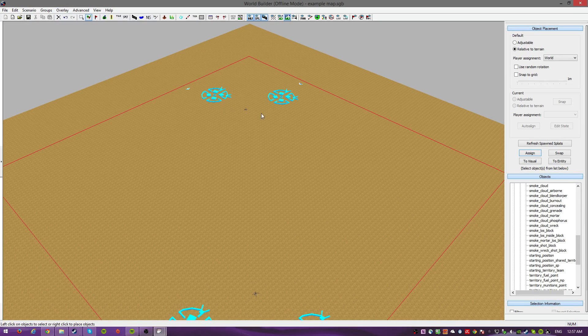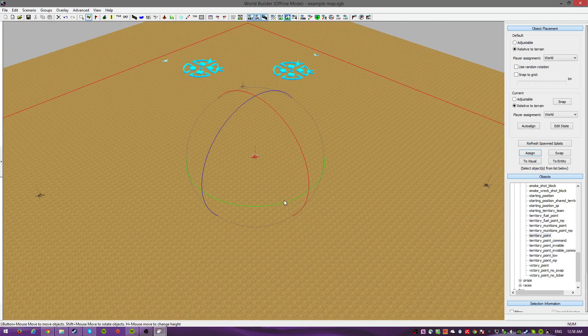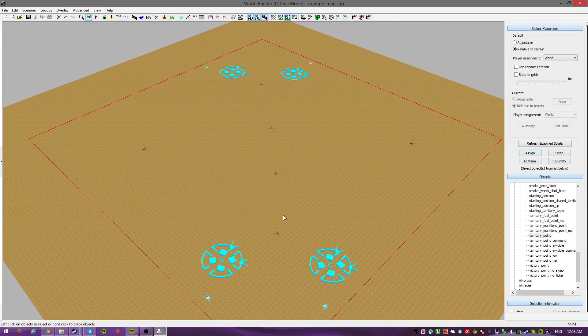In order to fix that, we throw in some territory points. You can either put in munitions, fuel, or regular territory points. So let's get that started. Here's a munitions point I just put down. Here is the fuel I'll put down on this side of the map - pretty basic. Then a territory point, and in the middle we can have just a regular territory point. Or we can make it a little bit more interesting - we can put two, one over there, one over here. And when you build them up, you can put in obstacles and stuff, but we're just going with the very basics here.